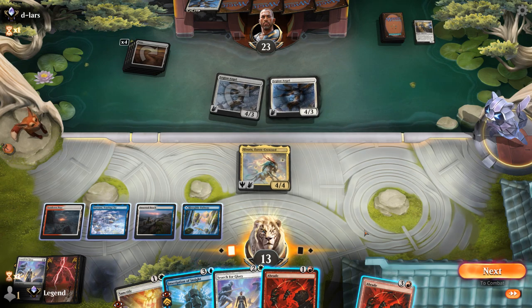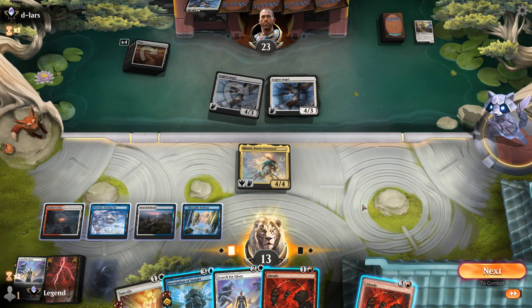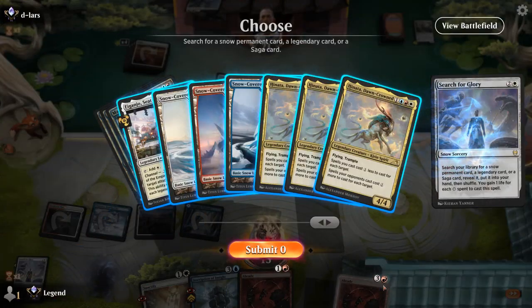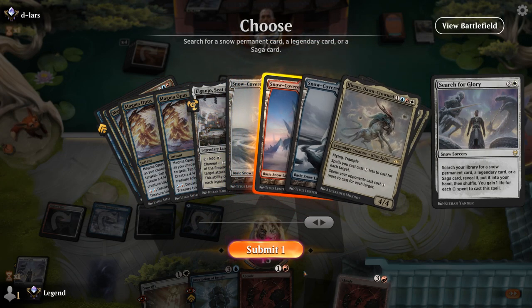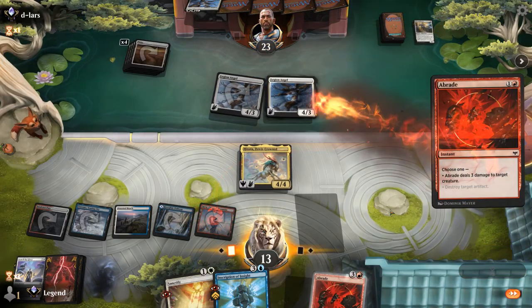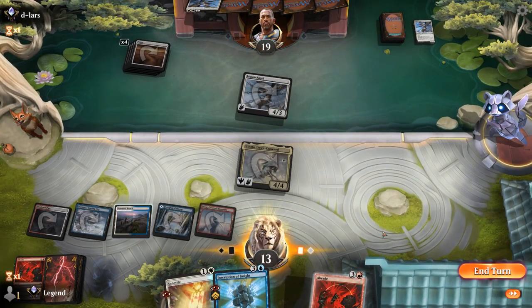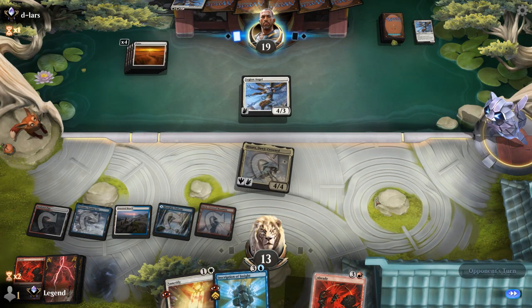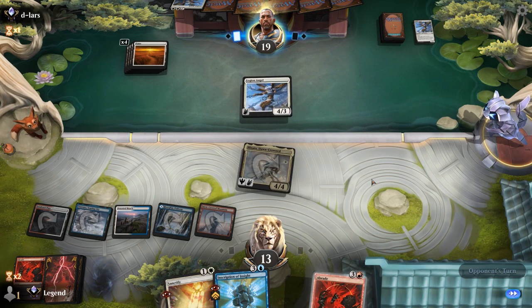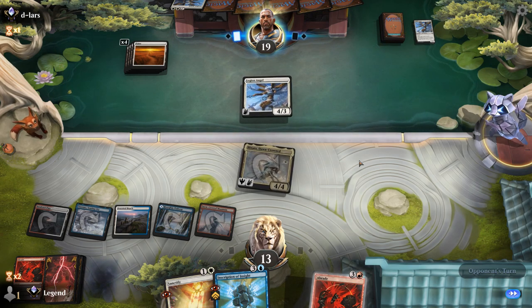I could also Search for Glory to get a land and then Abrade from hand, just to keep developing mana so I can play kicked Inscription next turn. Get a Snow-Covered Mountain. Kill the Angel that could block since I don't want to block their Legion Angel — attack for 4. Next turn we can play the full-value Inscription of Insight, hopefully if there's no Spellbinder. If there is, we can just Abrade the Legion Angel, keep Hinata on defense, and try again next turn — so we'd love for them to just replay Legion Angel.